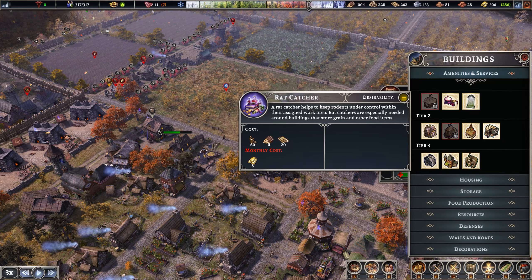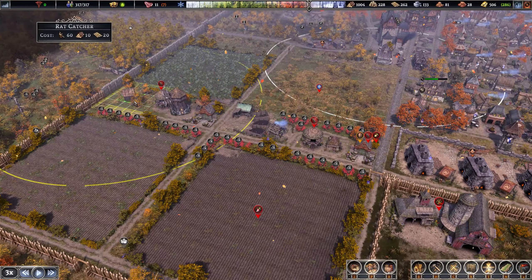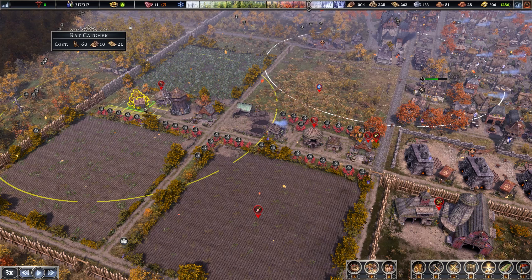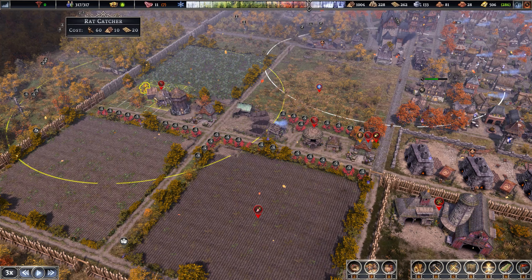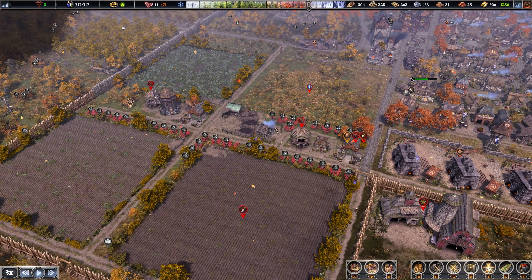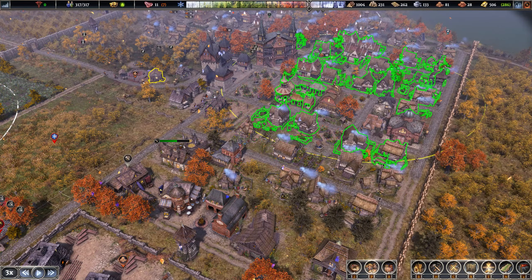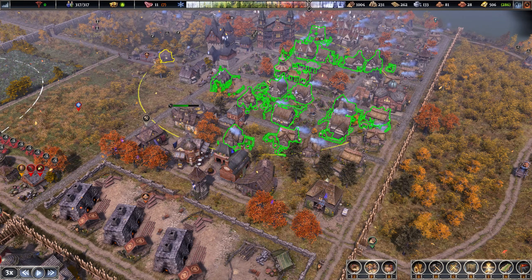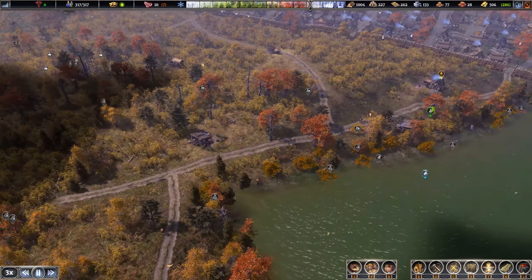Amenities and services — another rat catcher, please. We'll just stick it somewhere out here and move its radius a bit further in. They don't have too far to travel and we'll keep them mostly focused on the granaries localized out here. And then the existing rat catcher can focus more on the town storage buildings and markets.